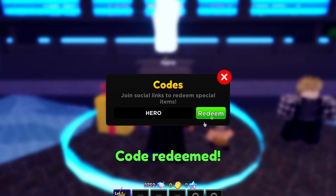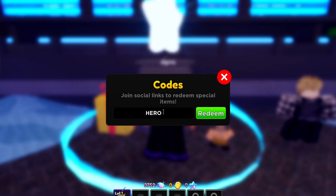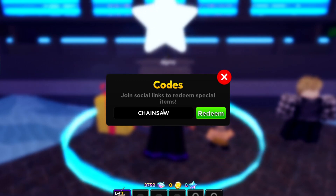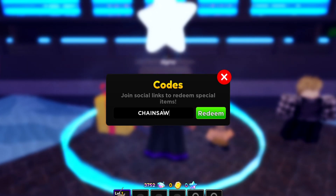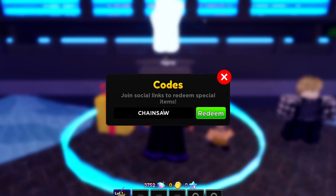The first working code is called 'hero' — H-E-R-O. Let's redeem it. Code redeemed! Hero gives you free gems, so make sure you get it. That's a new working code that just came out. Another working code is 'chainsaw' — C-H-A-I-N-S-A-W. Redeem that for free gems as well.